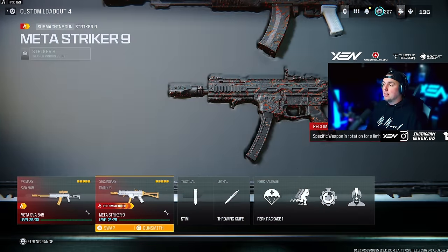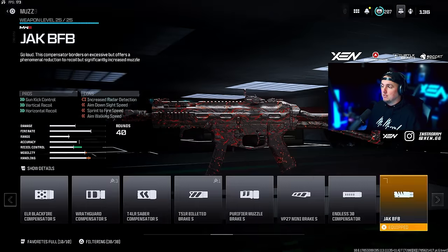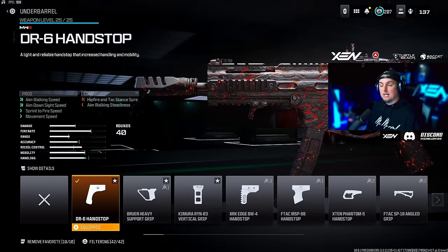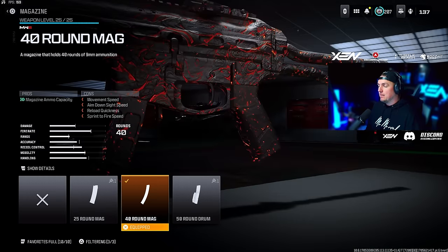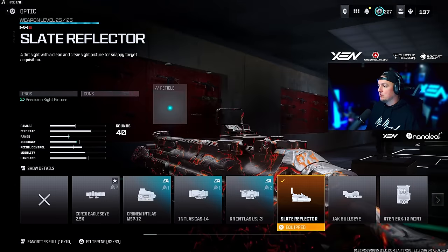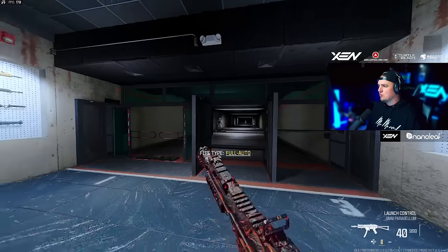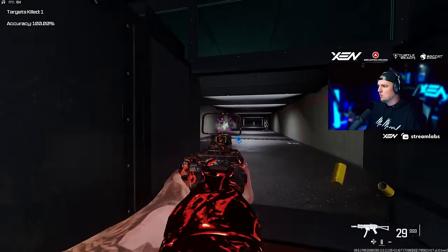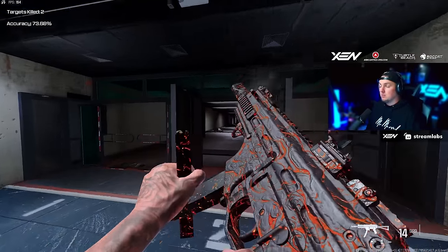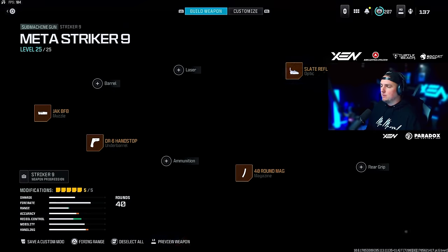The Striker 9 also got a buff and it feels fantastic — completely meta now, 100%. Going with the Jack BFB muzzle, the DR6 Hand Stop underbarrel, the 40-round mag, the Lachmann MK2 Light Stock, and the Slate Reflector sight. This is more short-to-mid range, probably more short range, but it doesn't have too much recoil. I think this is going to be a fire build — have fun with that one, let me know what you think.